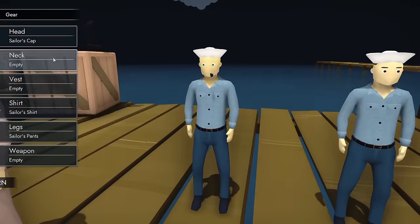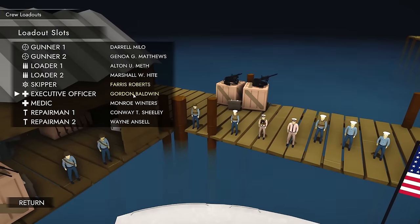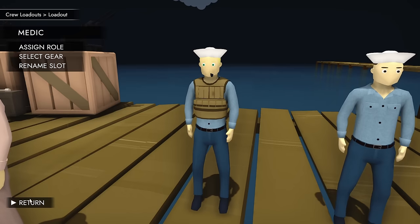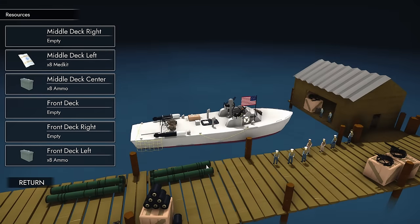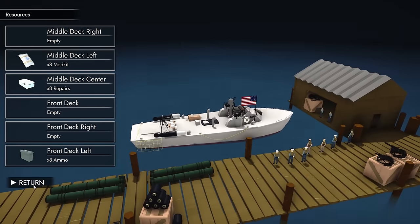I've been equipping all my people with armored vests, unless they're a gunner — in which case they're getting more ammo. This way people hopefully survive a little longer, at the expense of slowness. You do have an armor value, but if the medic needs to run around the boat to heal somebody up and they're weighed down, they might not be able to.